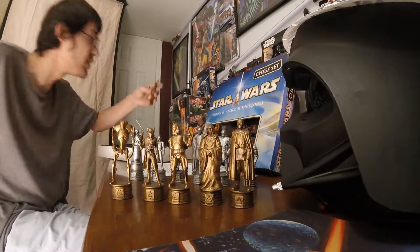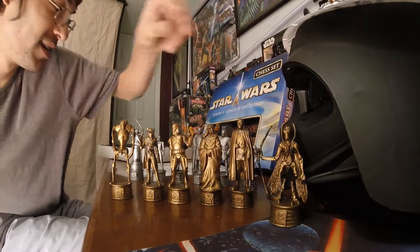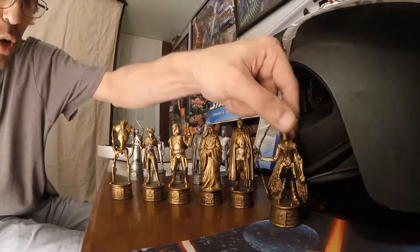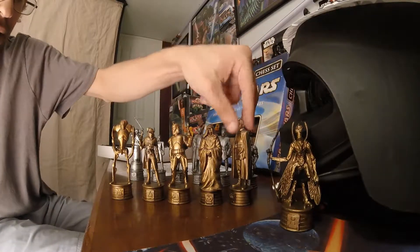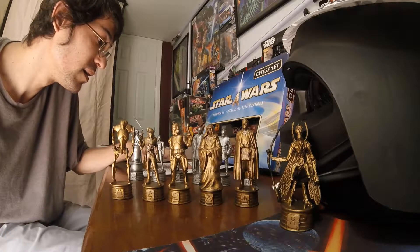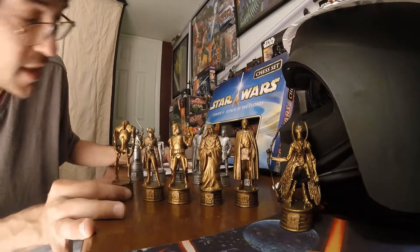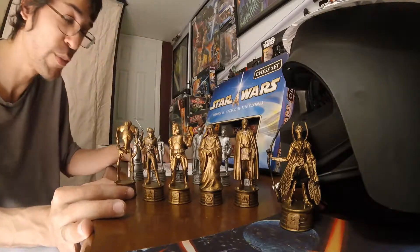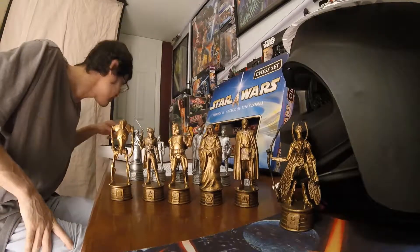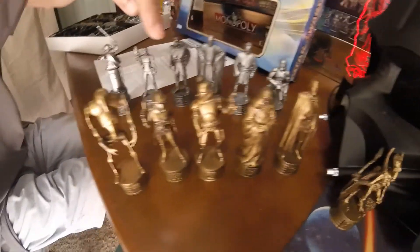And then we've got your little flying insect creature guys — the Geonosians — for your Pawns. These robot guys, the Super Battle Droids, are going to be your Rooks. My bad for getting that confused earlier. And those are going to be all the pieces for the chess set — the good side and the bad side.